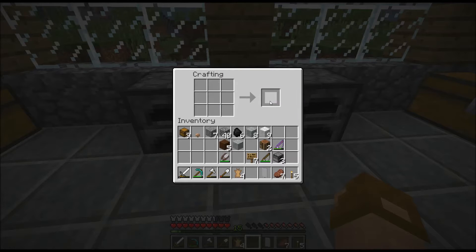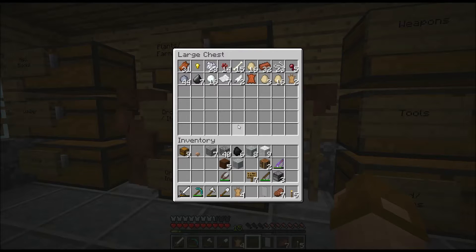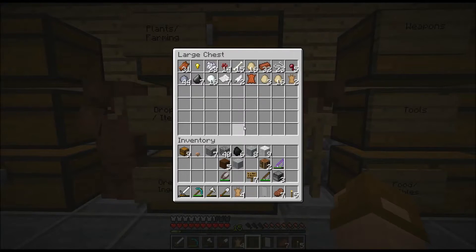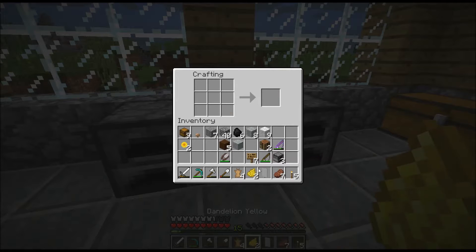Alright so let's make a white banner. What kind of colors do we have? We don't really have a lot of colors. We've got like a yellow - believe that can make yellow dye, dandelion yellow even though it's a sunflower. Let's make a yellow dot. You can do a white flag with a yellow dot in it.